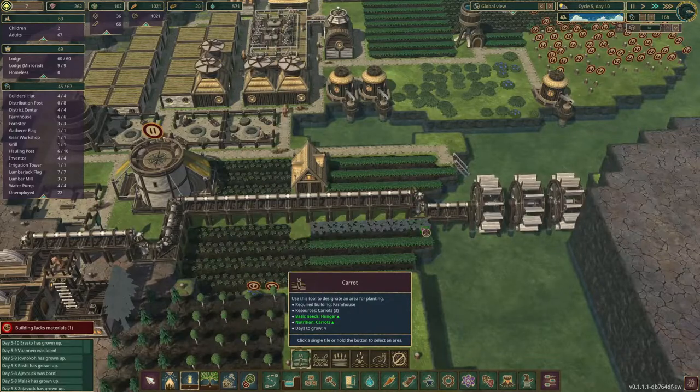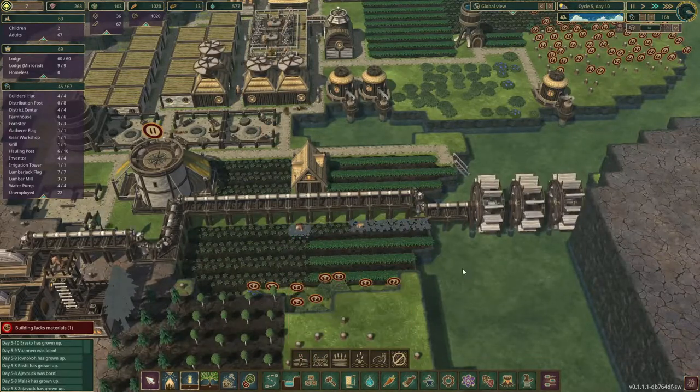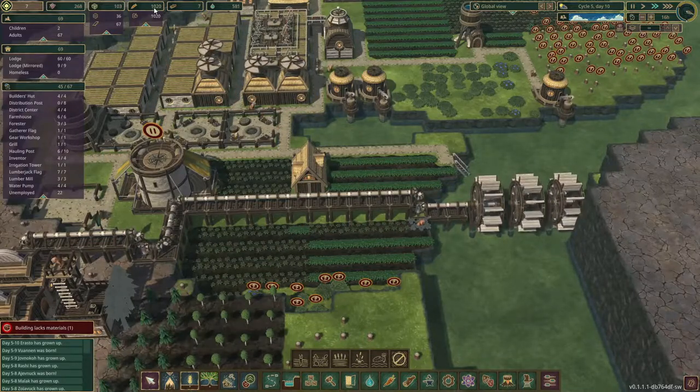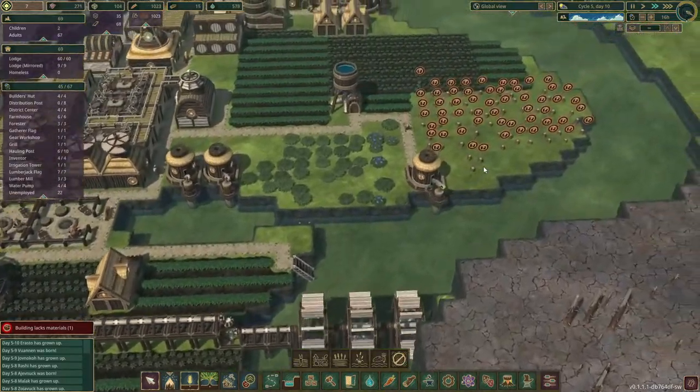There's some extra room here as well, let's use that. We really want to make sure that we have enough food. It's been stable now for a little while, so getting some extra food will be good.